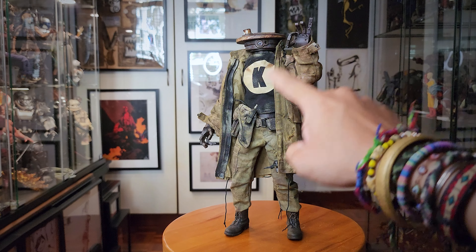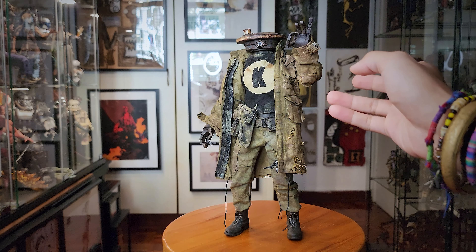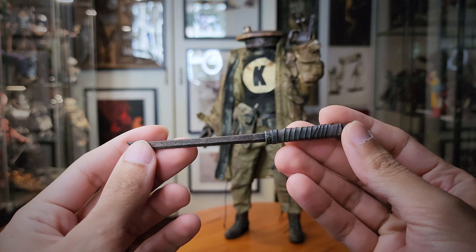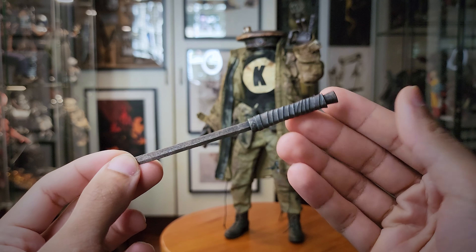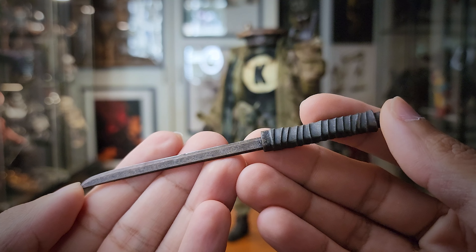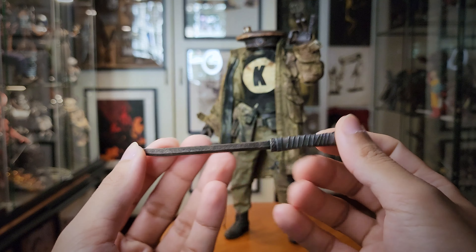I thought he came with alternate hands, but I don't know why I thought that because you can basically individually articulate these fingers, so why would he come with different hands. Anyway, he does come with three accessories. The first one is this samurai sword thing — or a piece of metal that's shaped like a samurai sword — but it has a grip and your basic 3A weathering.